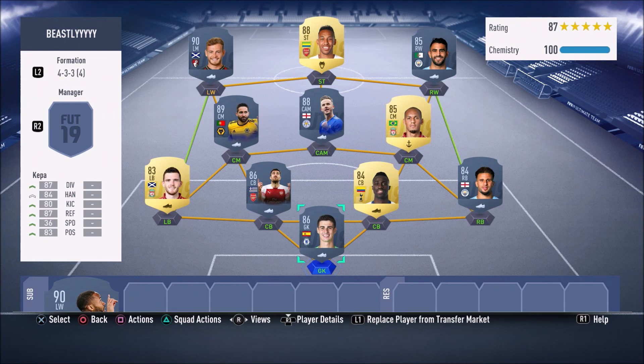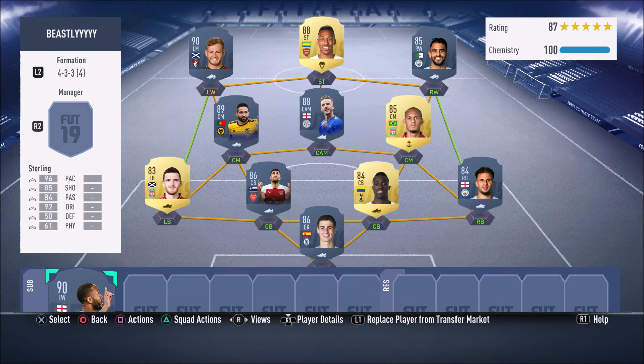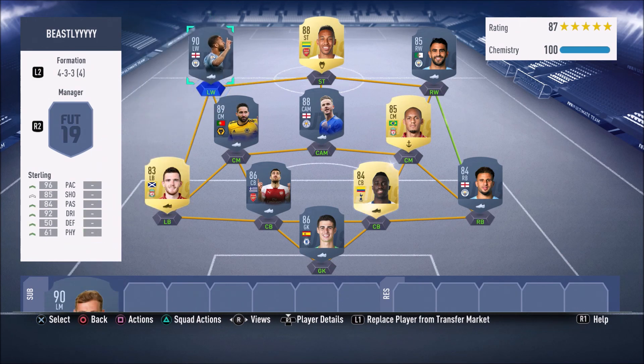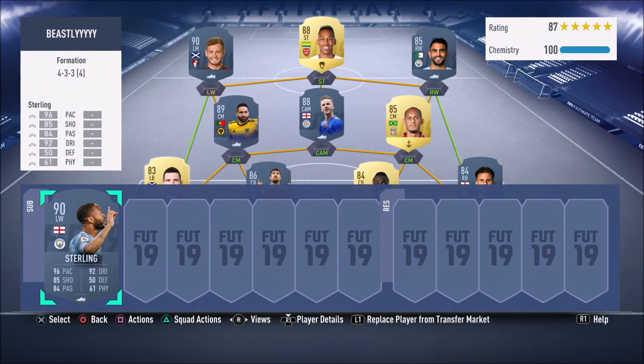Let me know down in the comments below what you guys think of this 600k BPL team. Personally, I think the team is absolutely insane and amazing. If you guys do not have the SBC Team of the Season Ryan Fraser — though I really do recommend getting this card as it's very overpowered — then go ahead and buy the in-form Sterling card. I hope you guys enjoyed this video. It's been your boy RBPlays, and I'll be back with more banging squad builders. Leave a comment below what kind of squads you want me to make around any Team of the Season cards.